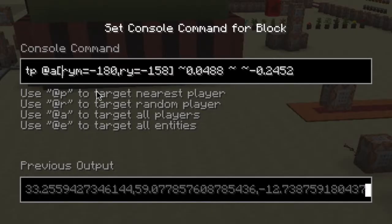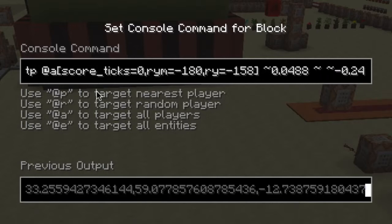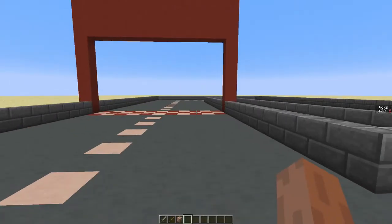So now the tick score becomes higher and higher until it reaches 10, and then it will go back to 0, over and over again. Now we will tell these teleport commands to only teleport a player when his tick score is 0. That way the player will only be teleported once every 10 ticks.